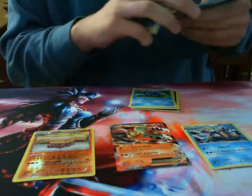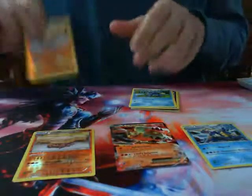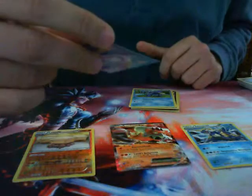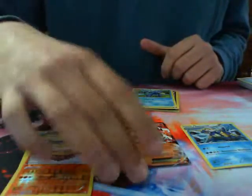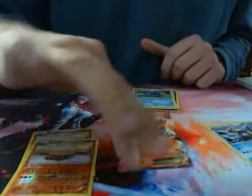As a quick recap, I got two Reverse Foil Crustles — which is kind of funny, I think this is supposed to be a foil, it was a foil in Japan but I don't know if it's a foil in English — I got a Samurott, and I got a Landorus EX. Finally the packs are being nice to me.